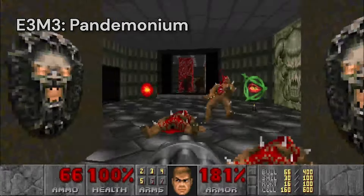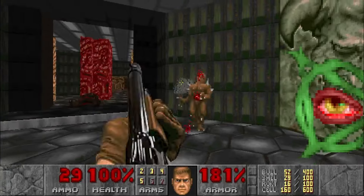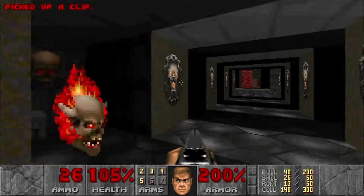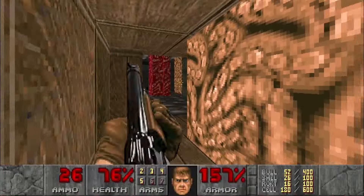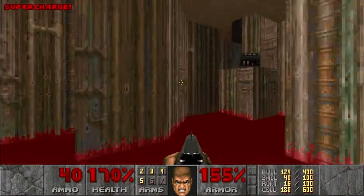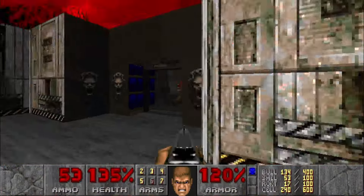Level 3, Pandemonium, showcases the indoor hellish aesthetic with all these demon faces on the walls, intestine columns, eyeball switches, and devious enemy placement. You have to be super careful and check your corners — lost souls in alcoves, drop floors with pinkies, and a Baron of Hell in a tight little space. After getting lost for a while, I stumble on a secret new weapon, the BFG-9000. We'll be putting that to good use soon, but for now I just head to the exit.